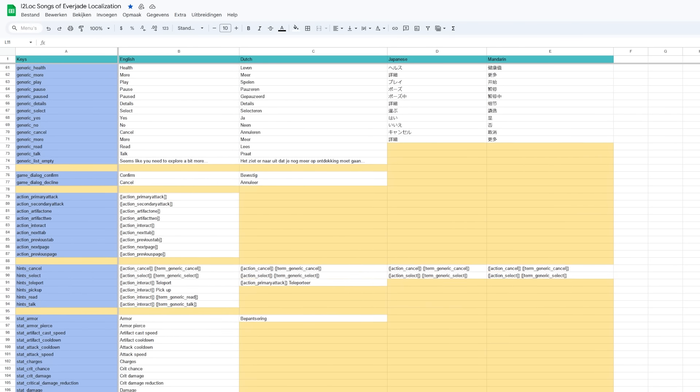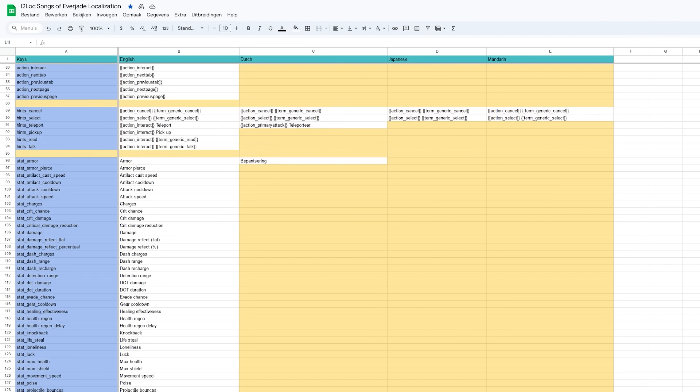For Songs of Everjade we're localizing using I2Localize, which means you just have a Google Drive sheet where you put in all your translations and they go into the game. It also handles things like changing your fonts automatically and right-to-left text direction if you're doing Arabic, which makes things a lot easier.